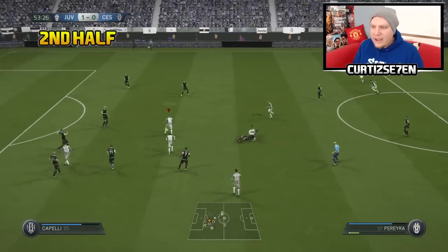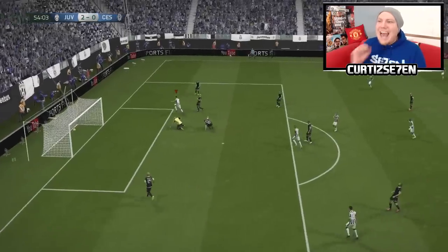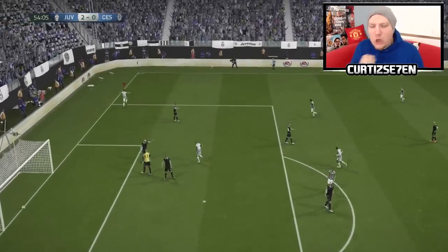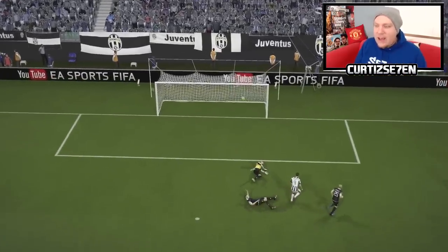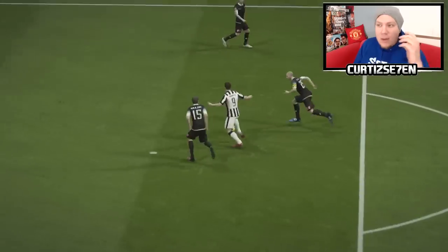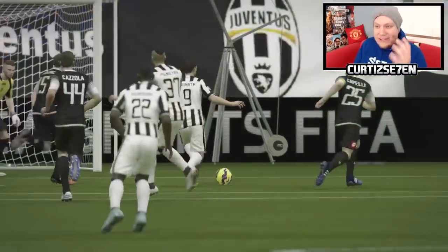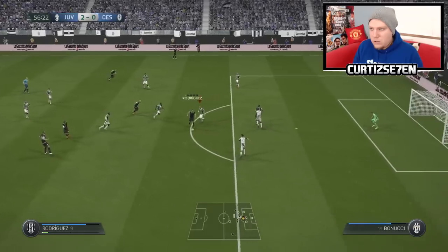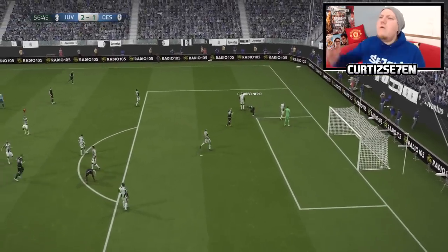Good tackle from De Sciglio, he's won it back - Asamoah to Pereira, give it to Morata, hit it son - Morata finds the bottom corner, 2-0! Morata has been amazing for us lads. Pereira and Morata linking up with each other. I said last episode, which players in this reserve squad are good enough to go in the first team, and Morata is pushing for a selection. But then we've conceded - right after we score too, that's so frustrating.